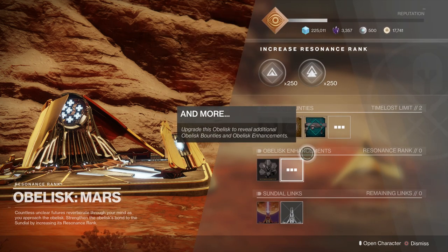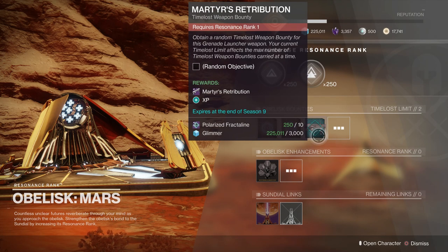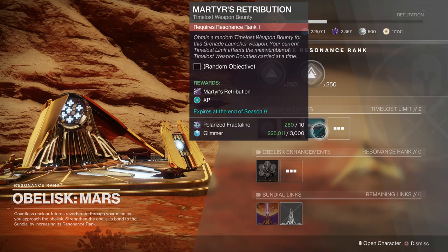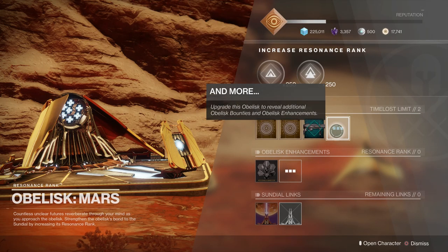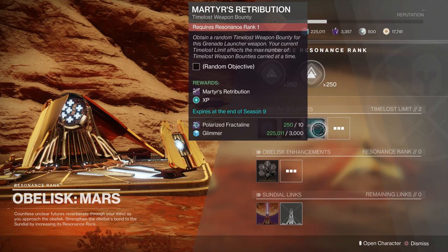You can also use Polarized Fractaline for weapon frames. As you're leveling up your obelisks, you'll see that you can unlock extra slots, which will unlock extra bounties or different weapons that you can get. This current obelisk has two weapons but only one is available — the grenade launcher. At the bottom you can see I need 10 Polarized Fractaline and 3000 Glimmer to purchase it, but I also need to level up this obelisk to level 1 before I have the ability to do that.